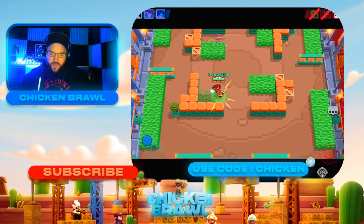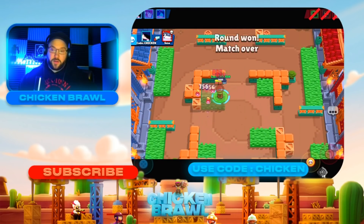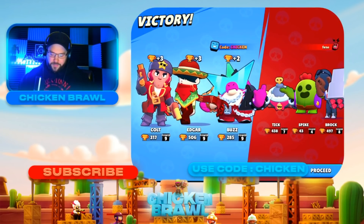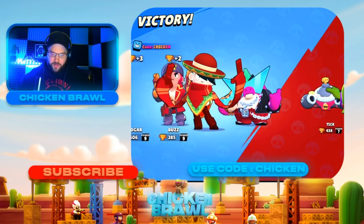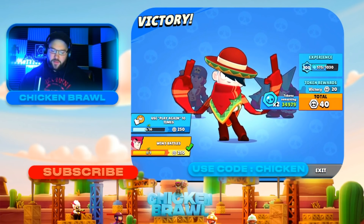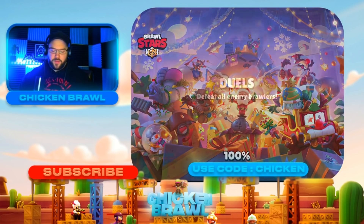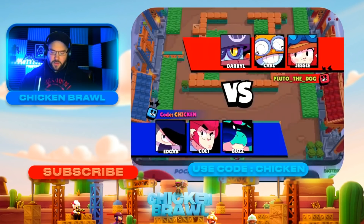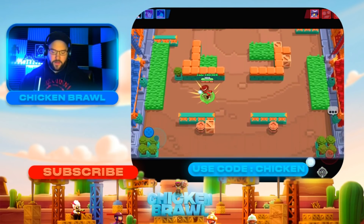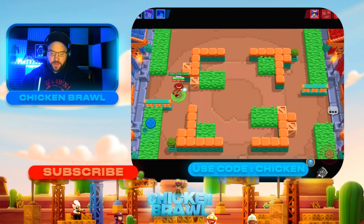Alright, next up we got Tick — he's going to be pressuring us the whole time. I don't know what his plan was there, but we can just go up and take him out. It's good to take in some lower trophy brawlers as your backups — maybe somebody you like but don't really use that often — just to help with matchmaking. Because the higher trophies you have, the higher trophies they're going to have. This guy's starting off with a Daryl, so I definitely want to use my gadget to have the super in case he gets in on us.